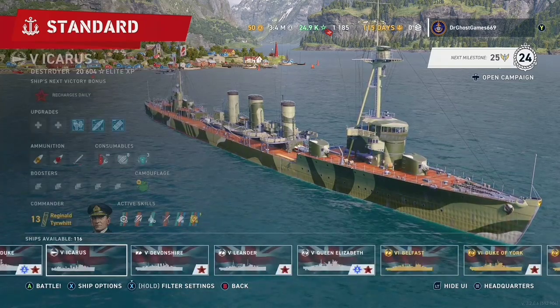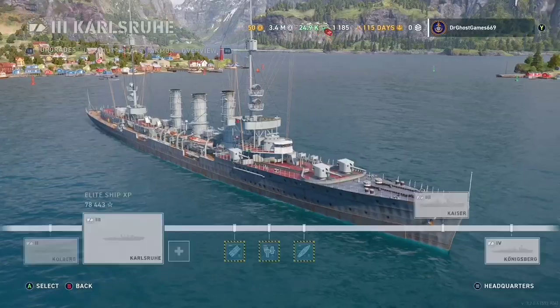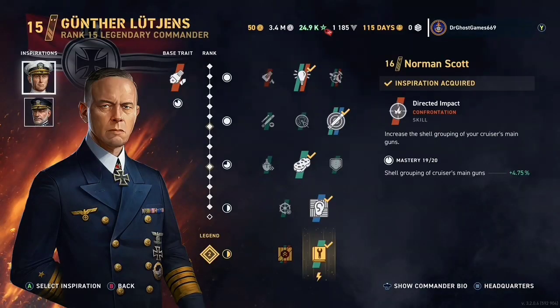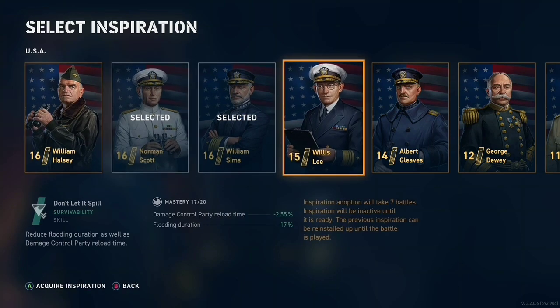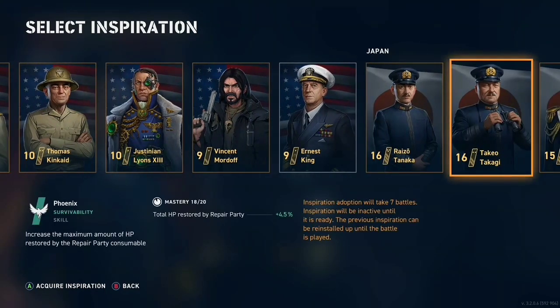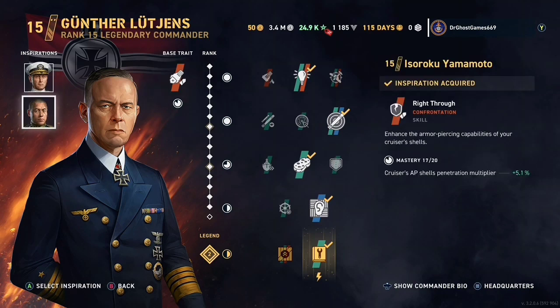Now let's look at the Karl Shrew. It's more of a tanky kind of ship; it doesn't get citadeled as much. I'd put on aiming systems to give extra dispersion. We have Gunthorlutions along with Norman Scott. We're probably going to switch over to Isoroko Yamamoto as the commander, since he gives extra penetration on AP shells. Skills include Gilay, Ingenious, Expose, Sponge, Acoustic Chamber, and By the Book. He is Legendary 2, Rank 15.